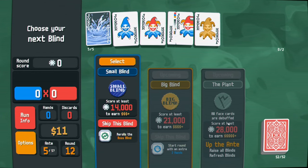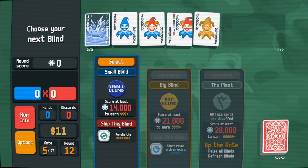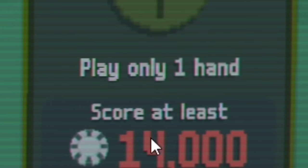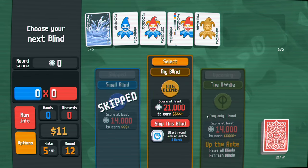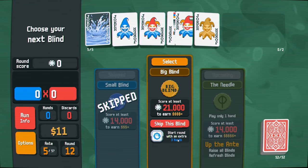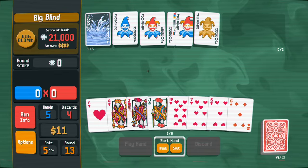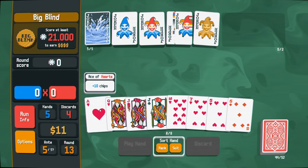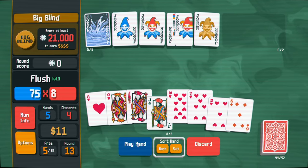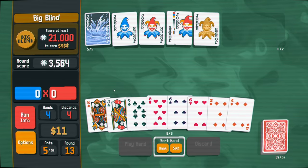We can re-roll the boss blind - all face cards are debuffed. I might need to re-roll this boss blind. The boss requirement: play only one hand for 14,000 points. I need to skip this one too for the three extra... but we only get one hand. Does that count? I don't think that counts. We're in trouble! We also got a new hand so there are a lot of hearts. Let's see what we get - not even close to 14,000. We're so screwed.